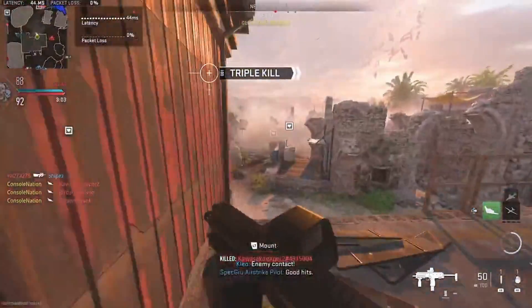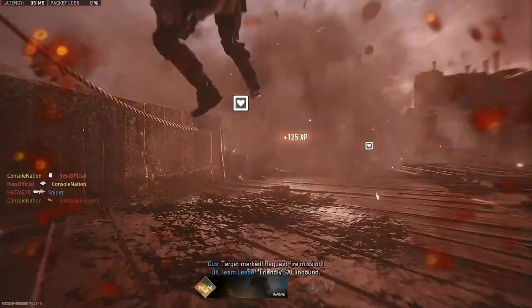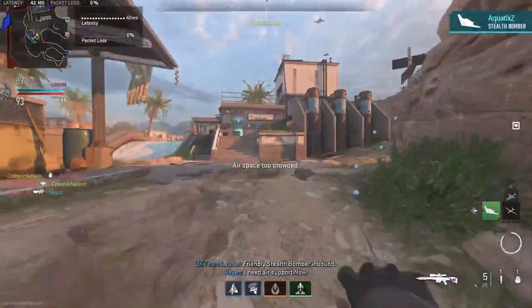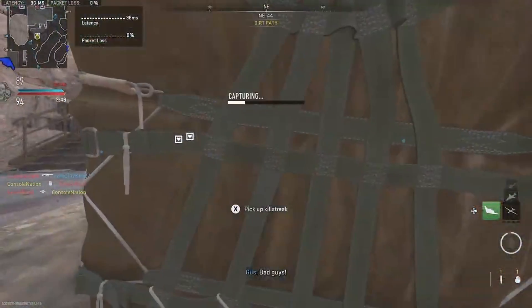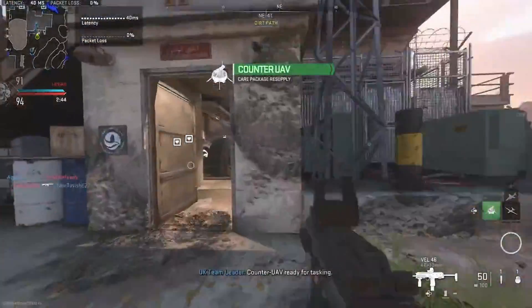Good hit. Hostile cluster mine active. Friendly cluster S.I.E. found. Friendly stealth bomber inbound. Friendly stealth bomber inbound. Over the way to land! Captain, UAV ready for zombie. Don't do it!